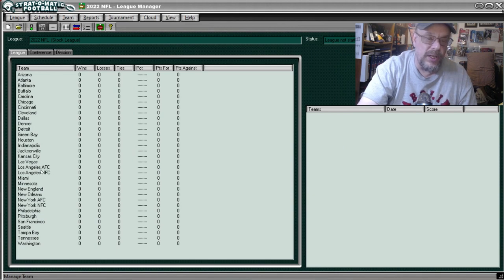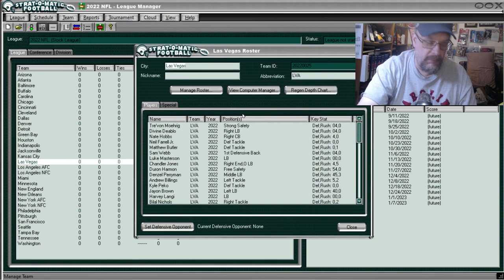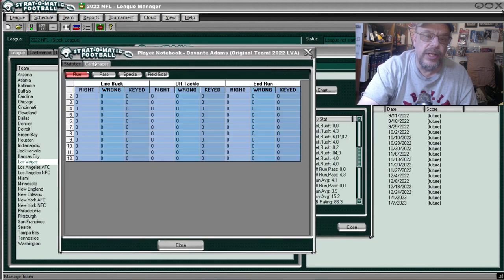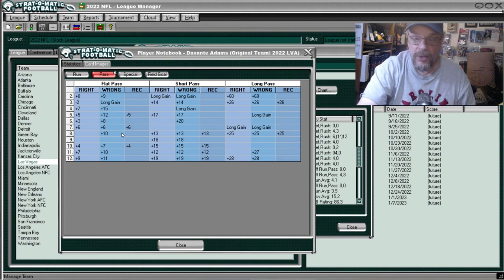Now going to Las Vegas to look at Davante Adams. Going to Manage Team — they're not even in alphabetical order, they're in some crazy mixed-up order. There's Davante Adams. His pass-receiving card has the same general pattern as the other great receivers: double long gain on long pass at five and at seven if you're wrong, 27, 28, 25, 60 — short pass is great — flat pass again has a long gain.